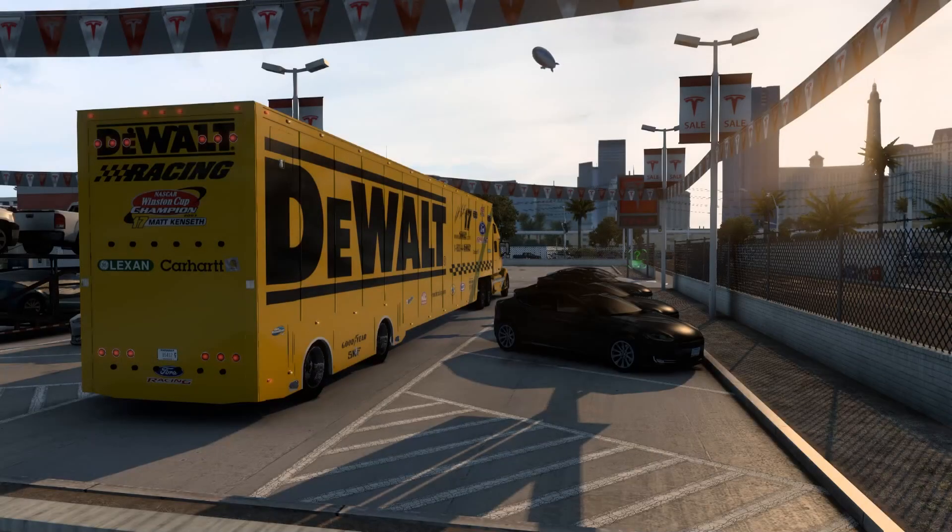What's up everyone, welcome back to the channel. We're back with more American Truck Simulator and today we've got something really cool — we're going to be pulling a NASCAR hauler for DeWalt, Matt Kenseth. I don't know if he drives for them now or not, I really couldn't tell you, I don't really keep track of NASCAR. Maybe y'all can let me know in the comments.